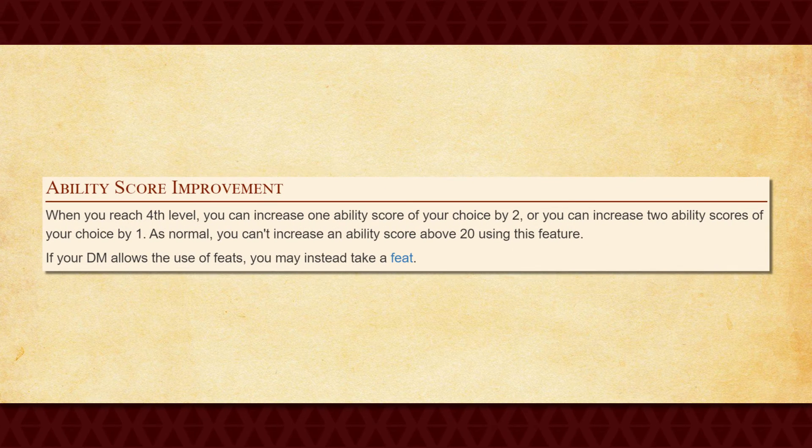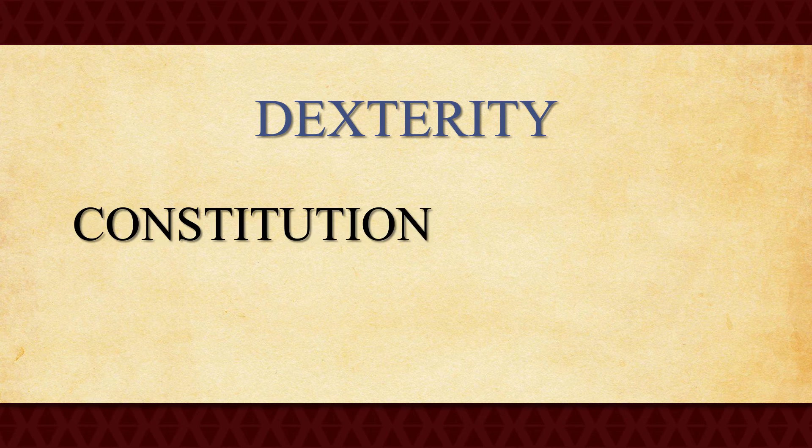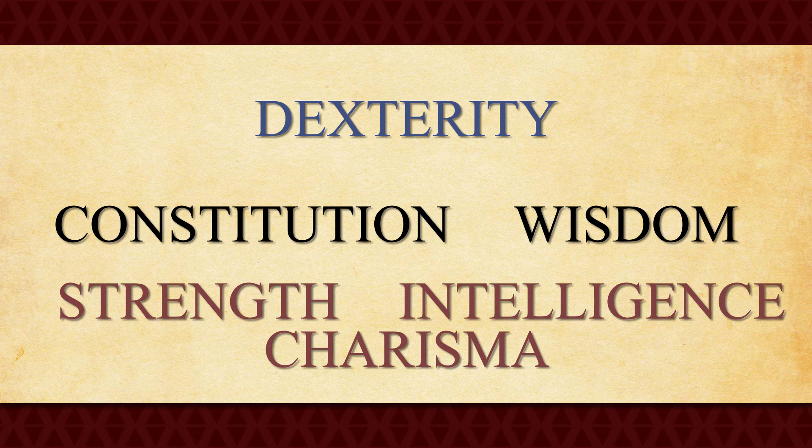At fourth level, just like everybody else, you get your ability score increase, which you get again at 8th, 12th, 16th, and 19th levels. On the topic of stats, I'd be sure to max out your Dexterity score first, followed up by your Constitution and Wisdom score second. Otherwise, just ignore your Strength, Intelligence, and Charisma scores, as they're going to be doing basically nothing for you.